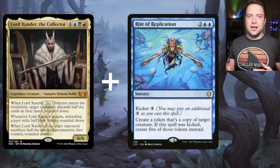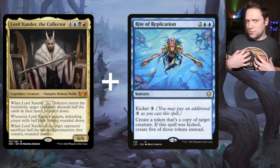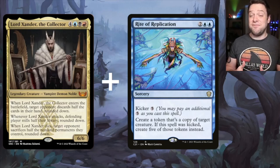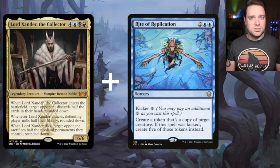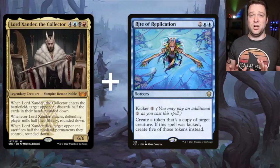Next up, Rite of Replication. This is outright the most powerful thing we can be doing, in my opinion — but it's not my favorite. Rite of Replication says for four mana, create a token that's a copy of target creature. If the spell was kicked, create five of those tokens instead. So if we target Lord Xander with Rite of Replication kicked, we're going to get five enter the battlefield triggers and five death triggers. Imagine making five people discard half the cards in their hand and sac half their permanents in play — it's gross, really really gross. And why don't you just keep one of the tokens and let Lord Xander himself go to the graveyard? Because then you can reanimate him again with all the reanimator spells we've already been talking about. This is disgusting.